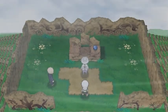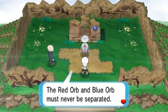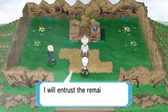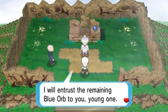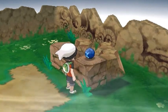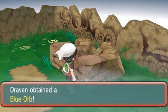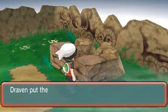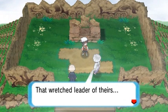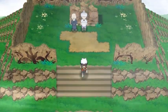After doing all that — what a disaster! The Red Orb was stolen from our safekeeping. The Red Orb and the Blue Orb must never be separated — they belong together. The elder says 'I will entrust the remaining Blue Orb to you, young one.' We got ourselves the Blue Orb! 'I beg of you, chase after those thieves and take back their orb. They were headed to Slateport City next.'